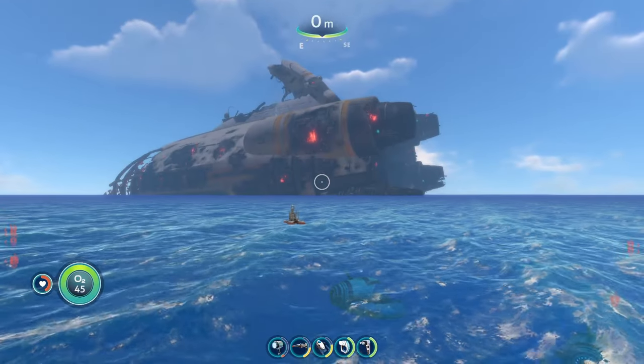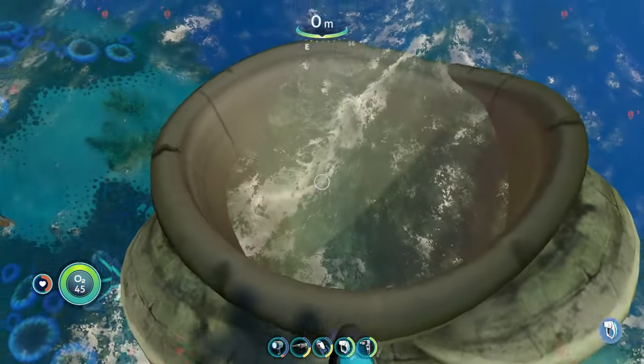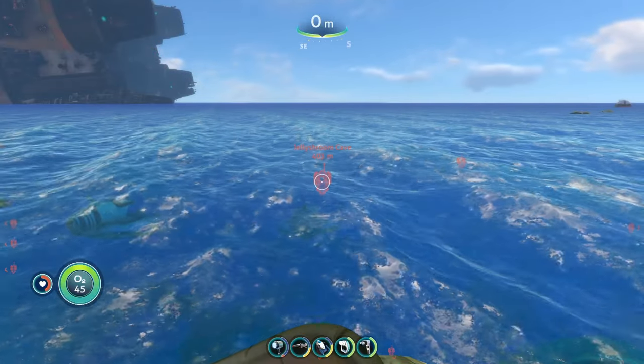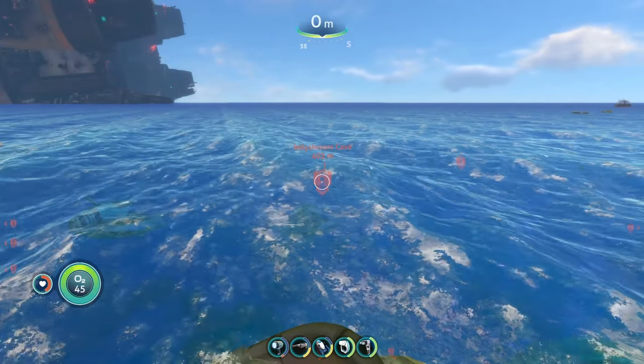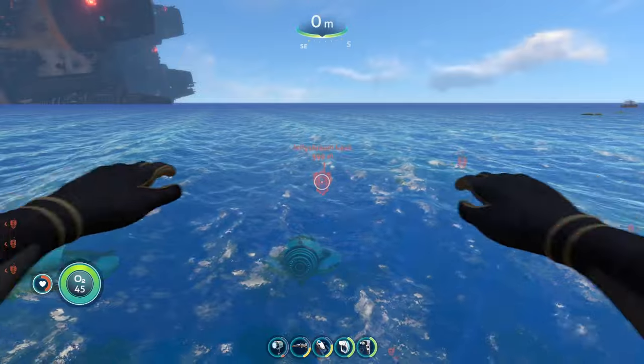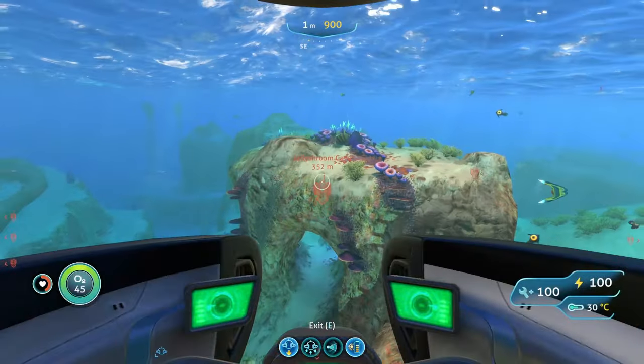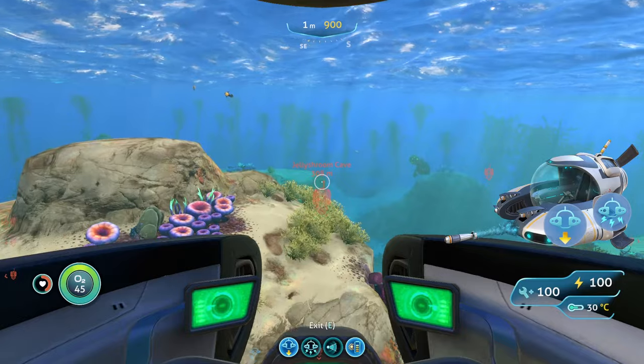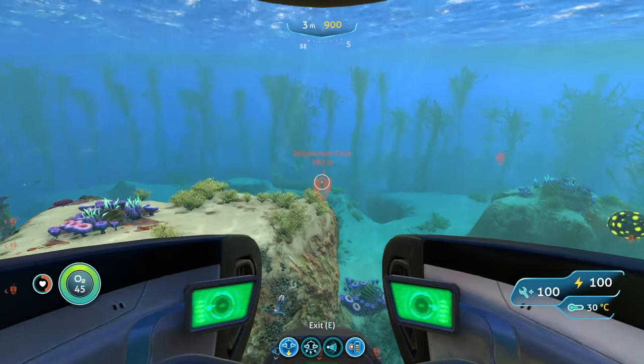To reach the next spot, start from the giant gold tube out of the water again and head two and a half notches to the right of southeast until you reach an entrance to the Jellyshroom Caves in the Grassy Plateau biome. You're going to want to bring your Seamoth with a Mark 2 depth module and perimeter defense on that Seamoth.